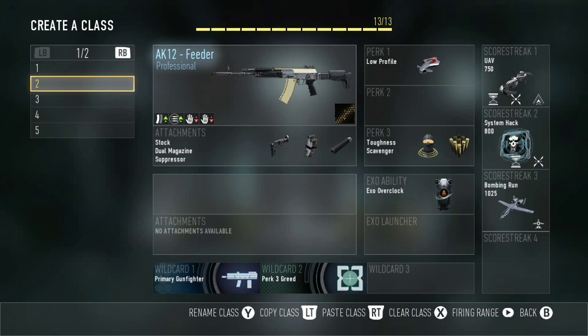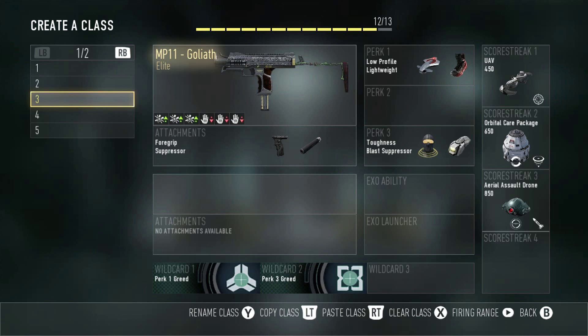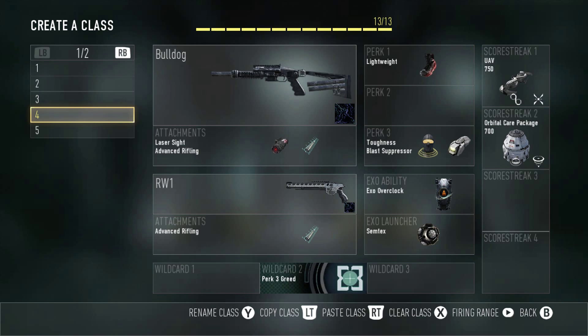Next up is the AK12 Feeder — a professional variant that is really really good. I've used this gun in every single prestige video I've done. If I didn't have the Feeder I had the AK12G, so this gun is an absolute beast for going for streaks. Next up is the MP11 Goliath — I did an elite weapons of Advanced Warfare video on that, so go check that out.